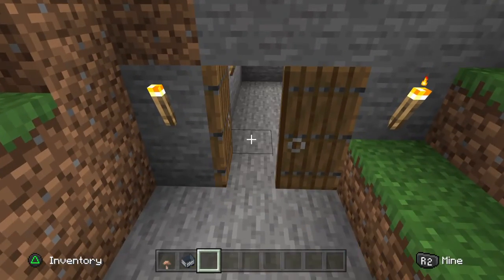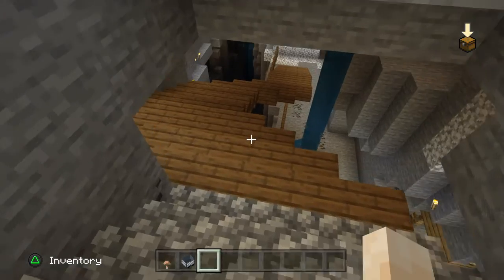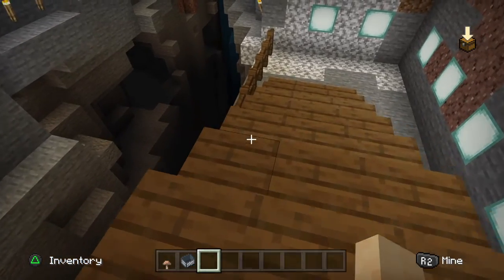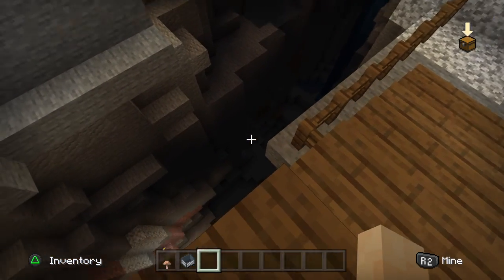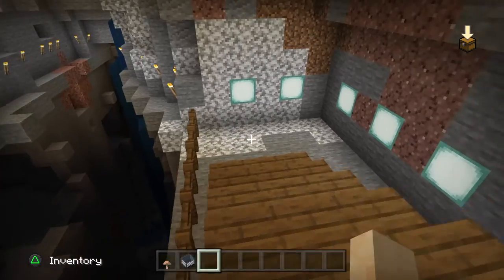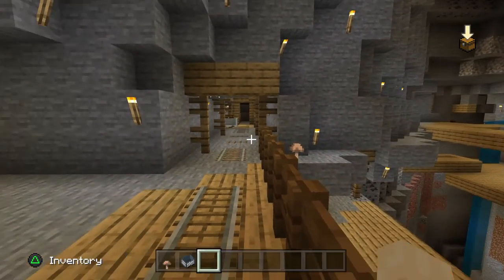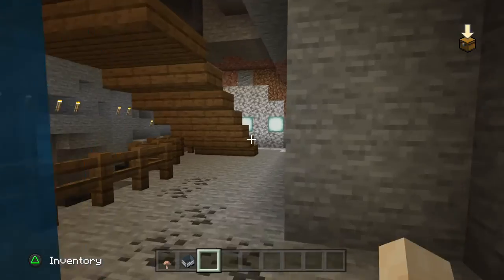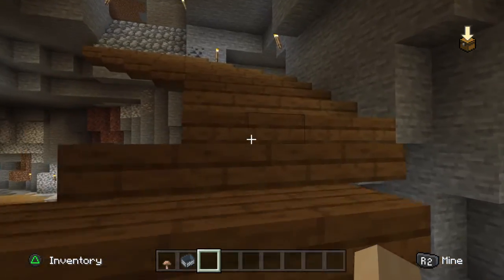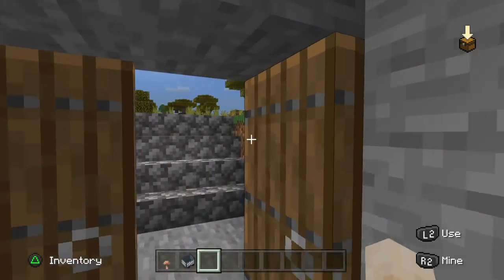What is down here? Ooh, a crevice. Looks like I made it down there. What is it? Oh, it's an abandoned cave. I need to put a sign on the door out there so I know what's in here. We'll do that later.